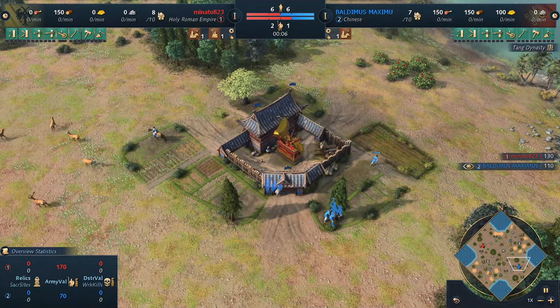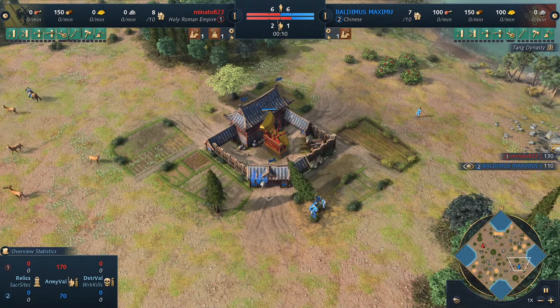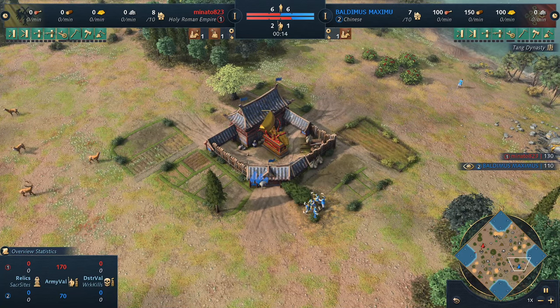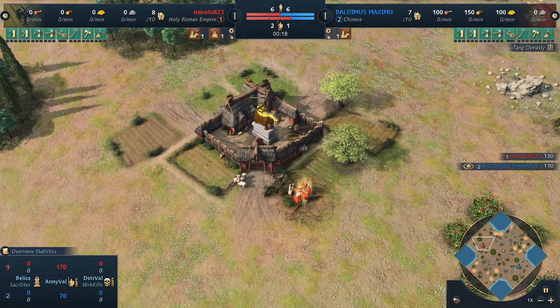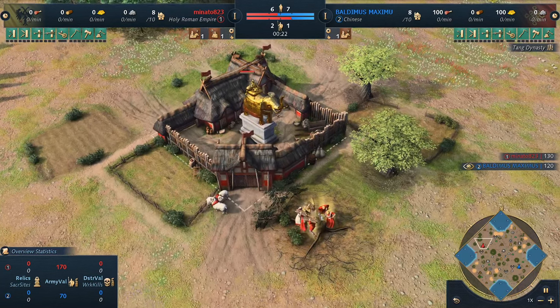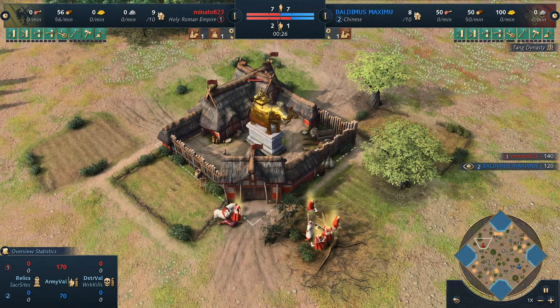Welcome to another Age of Empires IV casted game. We got blue playing as the Chinese — that's Demu from Team Liquid — and red playing as the Holy Roman Empire, that's Minato, with a beautiful golden statue here.